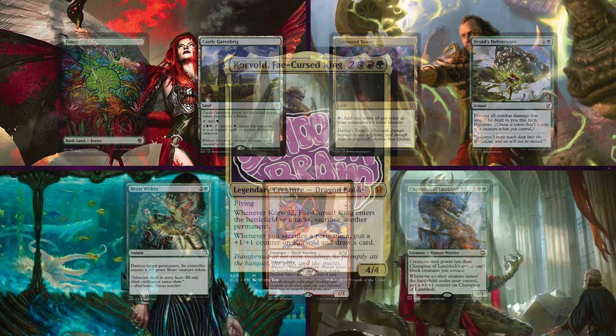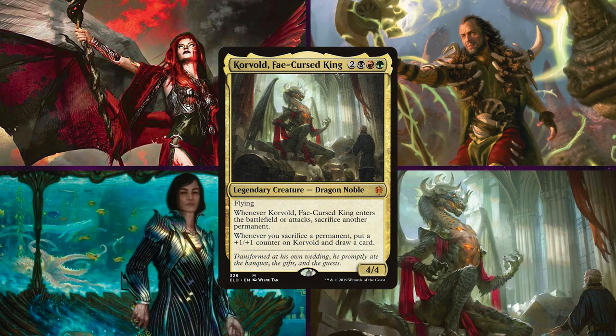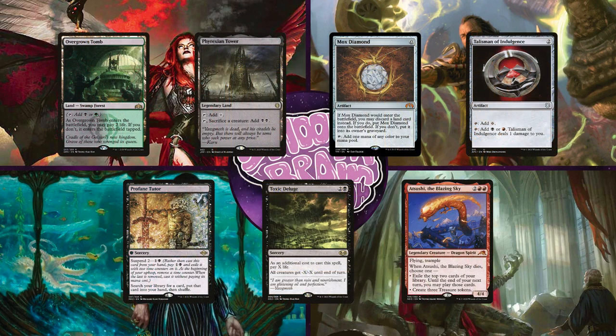Next we have Matt on Korvold the Fae Cursed King. Now this isn't the normal Korvold deck you're probably expecting — it's not just rushing for some combo to win the game instantly; it's more focused on just casting a bunch of big fun spells. Matt will keep an opening hand of Overgrown Tomb, Phyrexian Tower, Mox Diamond, Talisman of Indulgence, Profane Tutor, Toxic Deluge, and Atsushi the Blazing Sky.